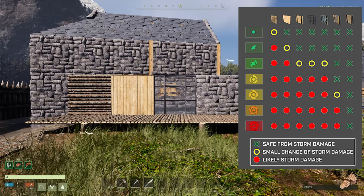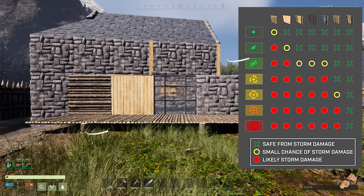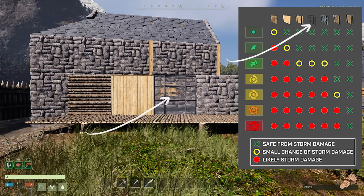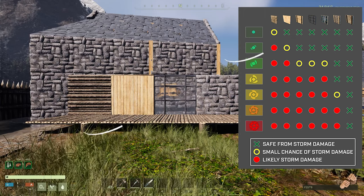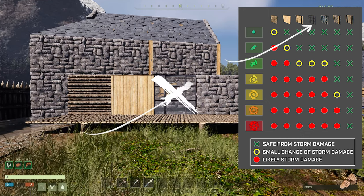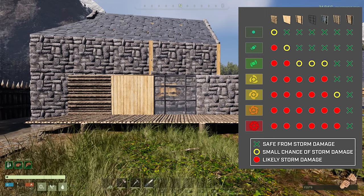The damage to reinforced glass is minimal due to its reinforced traits gained when it's hooked up to water on the glass working bench. However, you need to consider that if you have reinforced glass in your build and you're a long way from your base on a mission, it can now take damage. If a reinforced glass window breaks completely, wind can get into your base and start destroying your workbenches.